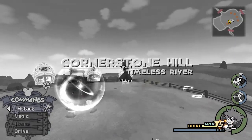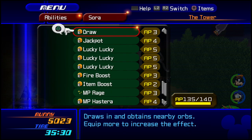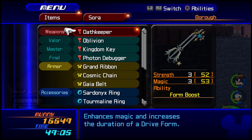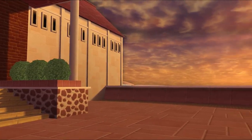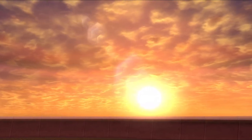Before we begin with the individual forms, let's look at a basic setup for Sora and how to get the most out of your grind. For keyblade choices, I highly recommend equipping the Oathkeeper keyblade on Sora himself to extend the time that you are actually in a drive form. You can get the Oathkeeper keyblade by continuing the story until Sora returns to Twilight Town and finds out what has become of Kairi. This keyblade has the form boost ability, which is incredibly helpful.